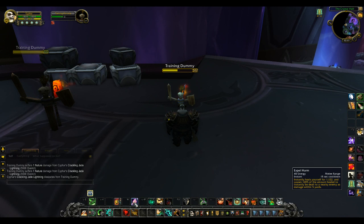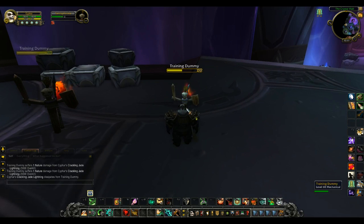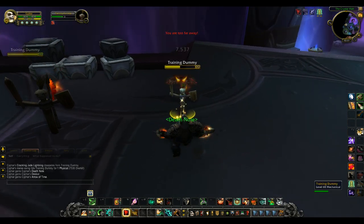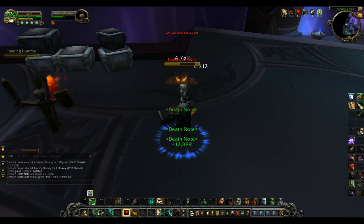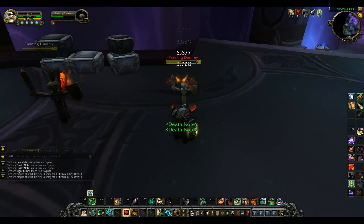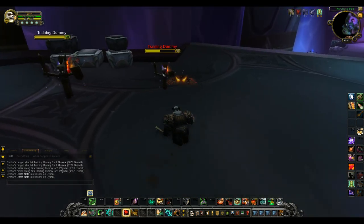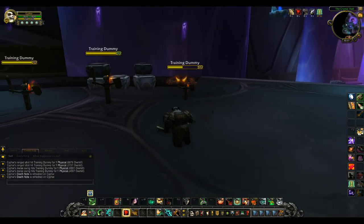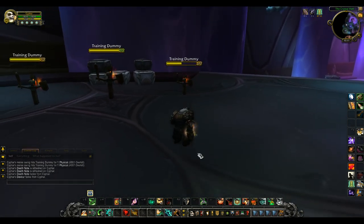Another spell they have is called Expel Harm, which is a little buggy at the moment. What it does is heal you for a little bit, and if you're near a target it's supposed to deal that healing amount as damage to the target as well. I'll try it on the target dummy — yeah, it did work, it just shows up as white damage. It's not healing for too much right now with 140k HP but it should help.